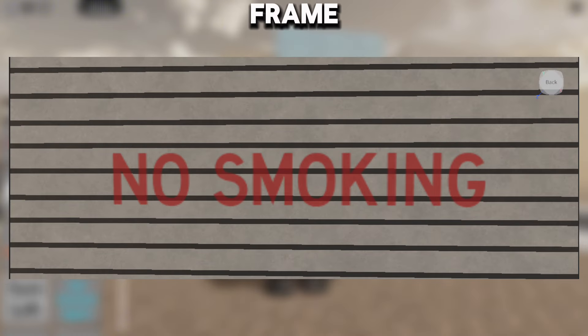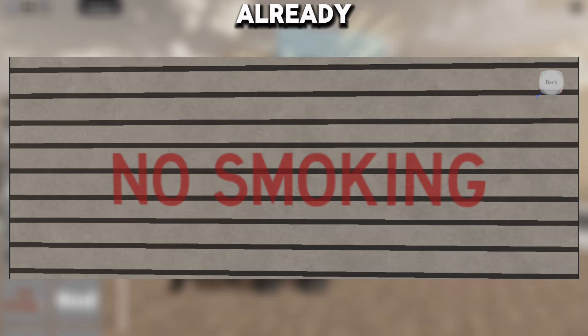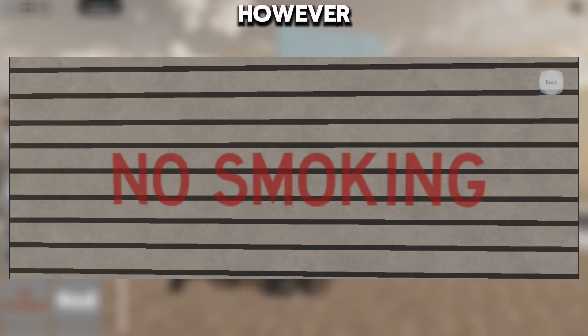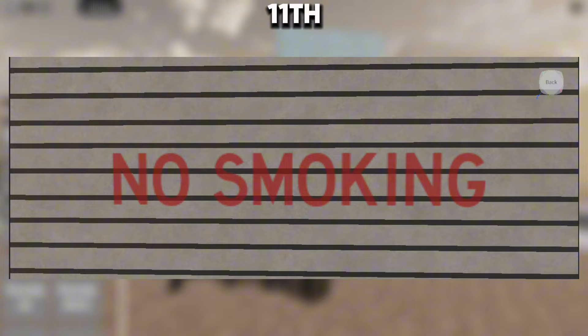In the tenth leaked frame, we see a no-smoking sign, which we are already familiar with as it is a reference from Episode 70 Part 1. However, let's move on to the eleventh leak.